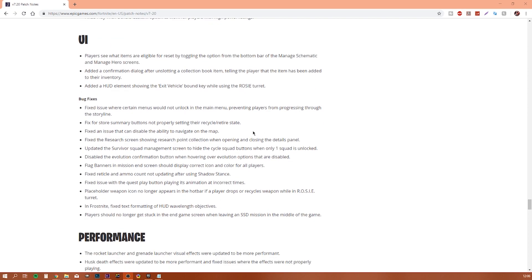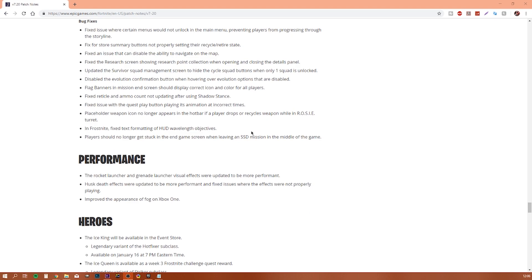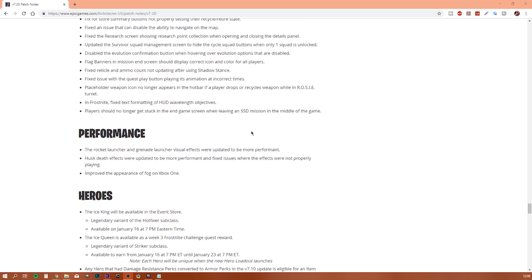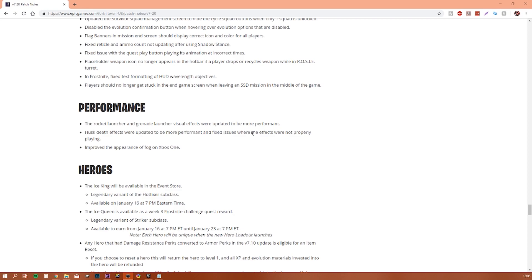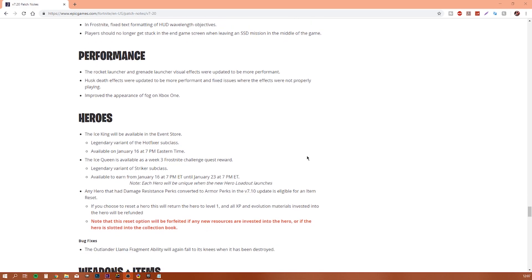They fixed a lot more things: they updated the Survivor Squad manage screen to hide the cycle squad buttons when only one squad is unlocked, and disabled the evolution confirmation button when hovering over evolutions that are disabled. Rocket launcher and grenade launcher visual effects were updated to be more performant, fixing an issue where the effects were not playing properly. They also improved the appearance of fog on Xbox One.